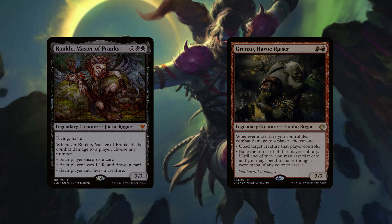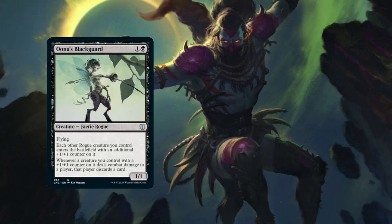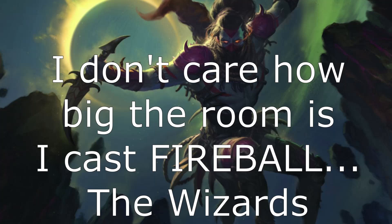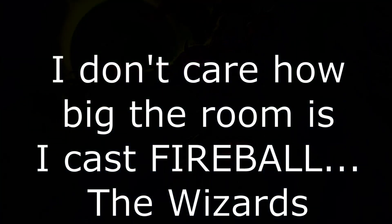Umara's Skydiver — wait, rather Una's Blackguard has our rogues enter with an additional plus one/plus one counter, and whenever a creature we control with a plus one/plus one counter deals combat damage to a player, that player discards a card. Nimble Trapfinder is low-key one of the best cards in the deck — it's unblockable if a cleric, warrior, rogue, or wizard entered the battlefield under your control this turn. And at the beginning of combat, if we have a full party, all creatures we control gain 'whenever this creature deals combat damage to a player, draw a card' until end of turn.